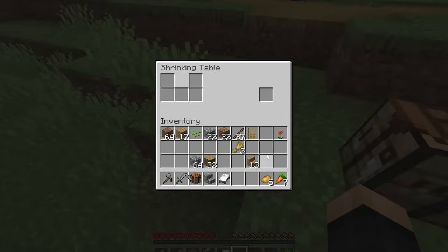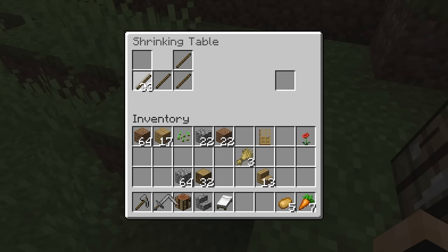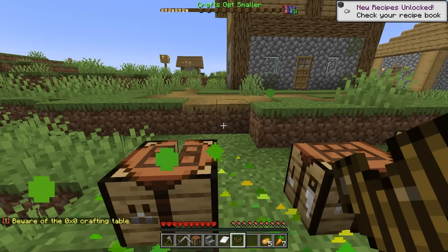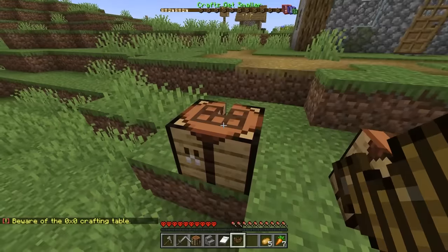Sadly, I can't make any more thick bread, but the next thing we can make is with a bunch of sticks. A top half of a stick chestplate — doesn't do much or offer much protection. Yet again, it's shrinking. And our message is: beware of the zero by zero crafting table. Wait, is that a thing? What does this chestplate do? It's not even a full chestplate — it doesn't even give me any protection. That's a scam!